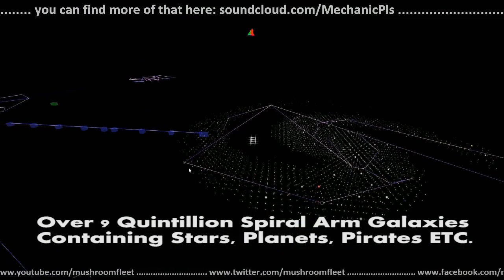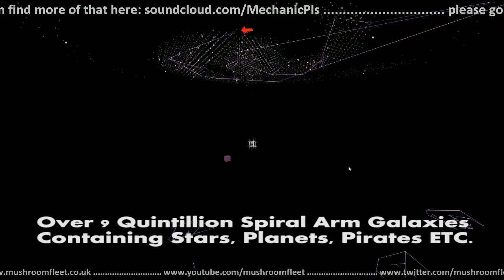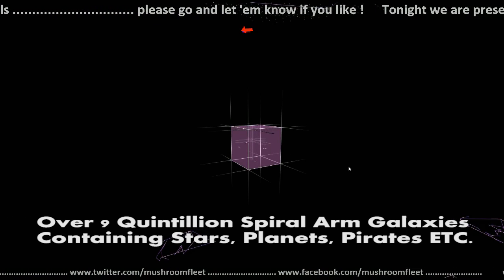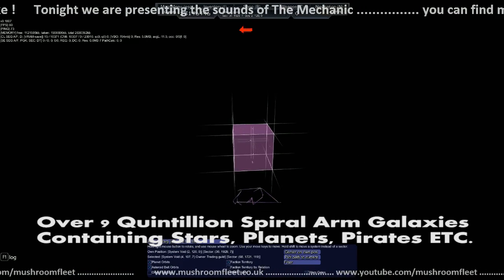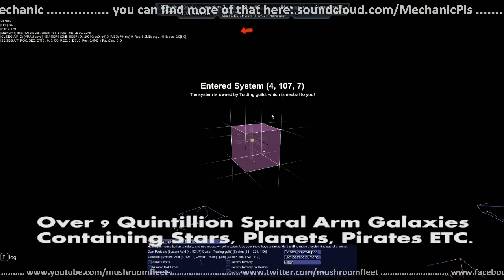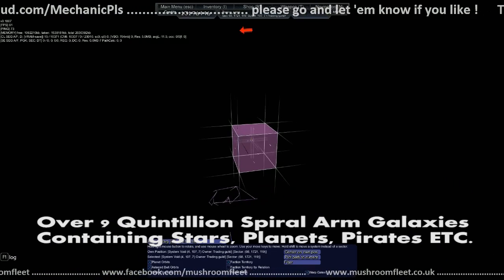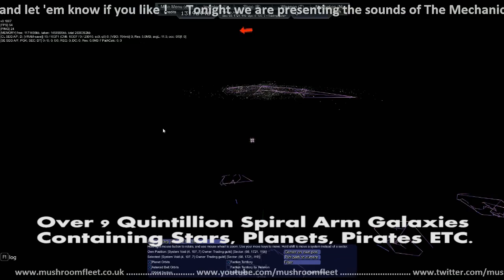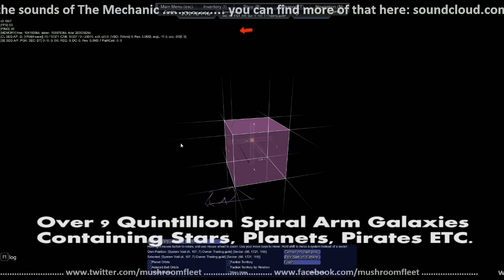Taking a look at galaxy number three — it looks like someone's trying to get up here but they haven't made it yet. There we go, got them. The selected owner is the Trading Guild. So what happened here — did someone take this sector and then run out of points so it now belongs to the Trading Guild? That may be the situation. I think somebody tried to come this way and their faction defaulted the sector because it was too far from their home base. They didn't have enough points to keep it.